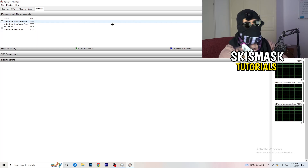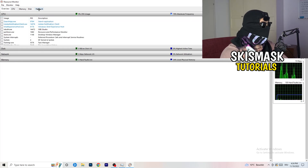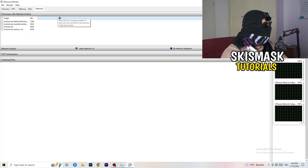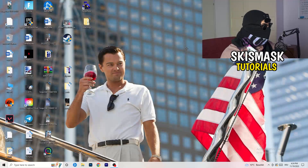On the Overview tab you can see every process currently running. Click onto 'Network' to filter and only see the ones actively using your network connection. You can also cross-reference this with your Task Manager on the second tab.